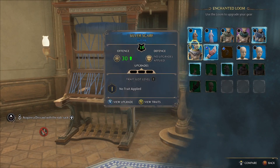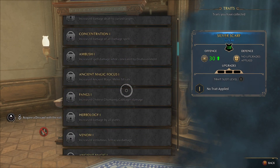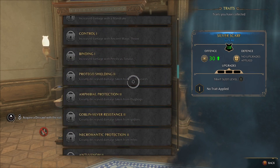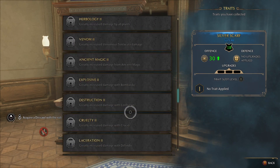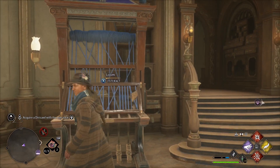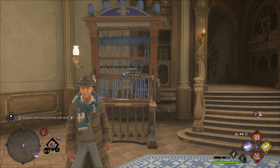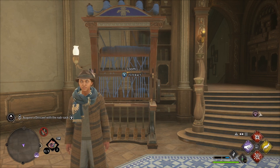If you weren't aware, the traits in general give really cool bonuses — like decrease damage taken from trolls, or increase ancient magic meters. Even though you haven't found them yet, you can see what all the options are to decide if there's anything you'd really want, so you can check that out ahead of time before going on a never-ending adventure trying to find them. Hopefully that helps — that is how upgrading gear works in this game.